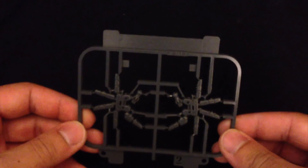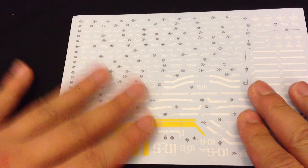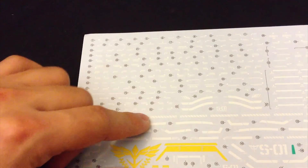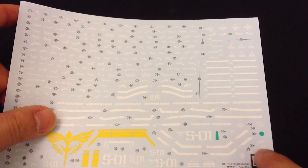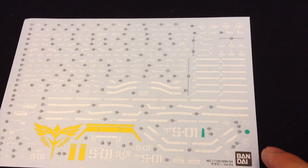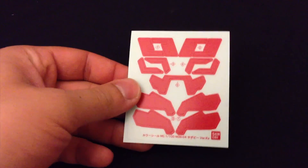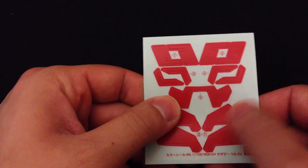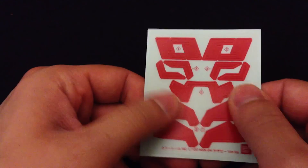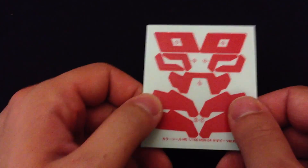Down here we have the waterslide decal sheet — incredibly proud of this with a whole bunch of different markings. Good luck to anyone attempting to put all of these on. We also have parts for the mono-eye and other bits to make it even more real grade-esque, plus some matte stickers you just stick on to really separate the color even more, although it's already pretty awesome.